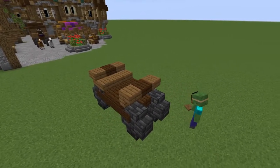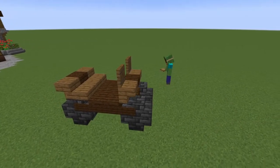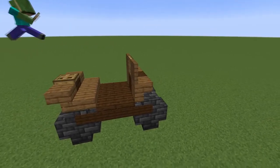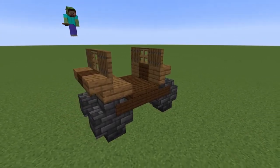Grab your trapdoors — you'll need spruce and oak ones. Place spruce trapdoors above the spruce stairs you've just placed, and the oak one above the dark oak stair. Don't forget to do the same thing on the back.